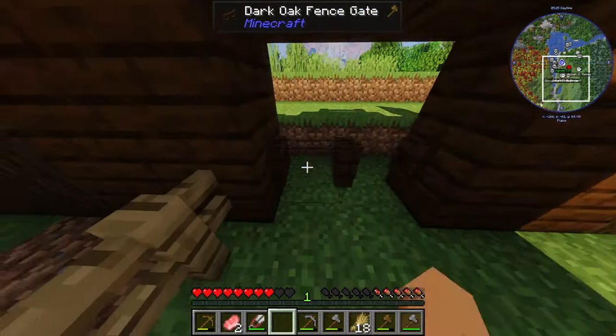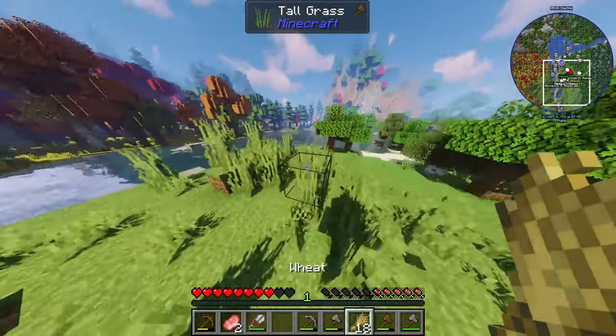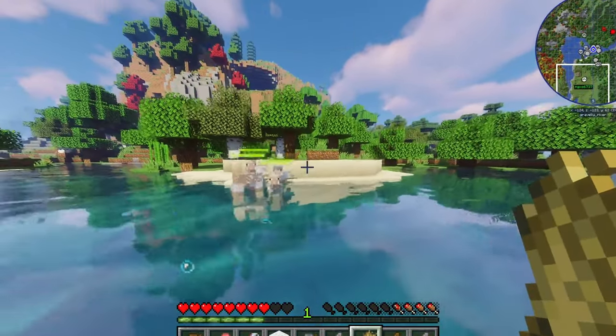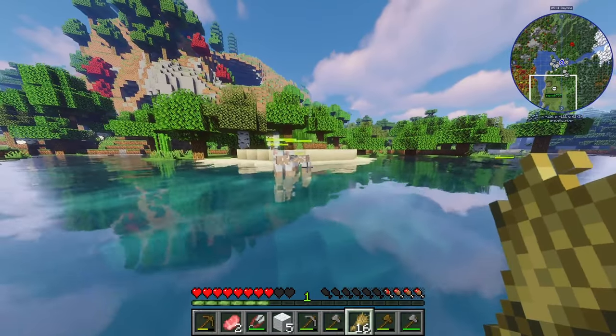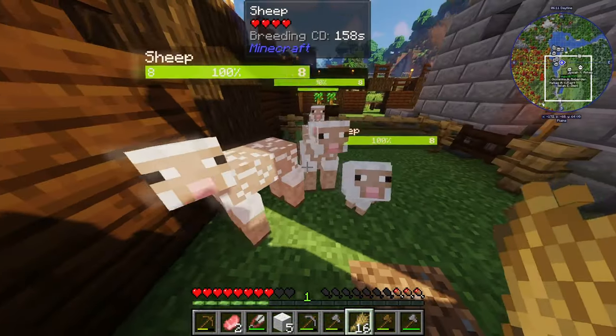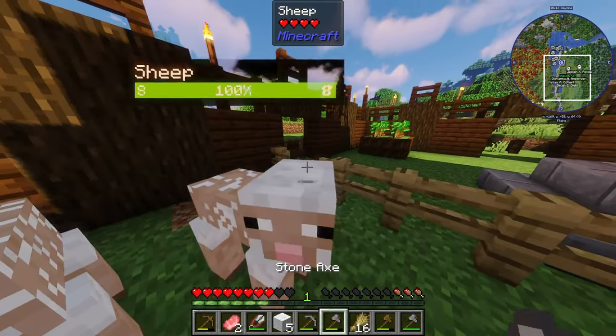I'll go make a sheep farm now. Where do sheep go? Oh my god, where did two creepers come from? Come on, come into the water — you just follow me. You guys don't know how to swim. I'm pushing the sheep through the water. Come on. Good boys! Yes!